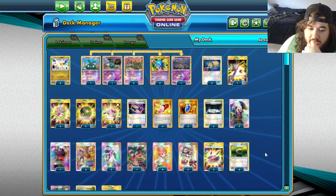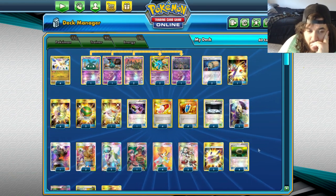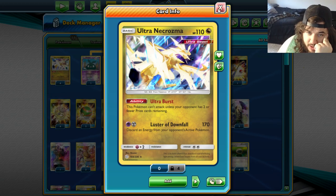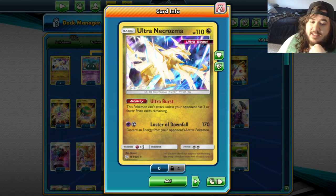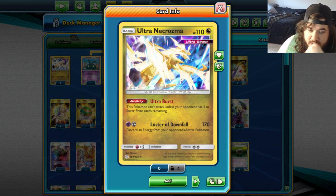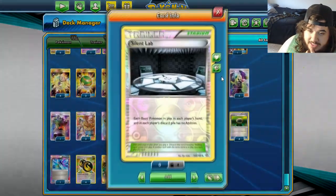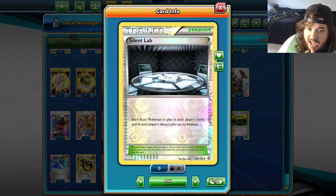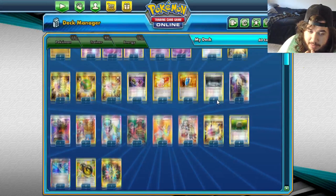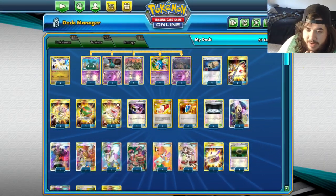Welcome back to Team Fish Knuckles' YouTube channel. Today is Expanded Thursday and we're trying out the hype train that is Ultra Necrozma, with Luster Downfall which does 170 damage and discards energy from your opponent's active Pokémon. It has the ability Ultra Burst — this Pokémon can't attack unless it has two or fewer prize cards remaining.